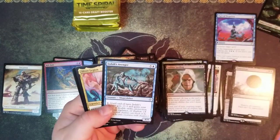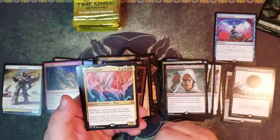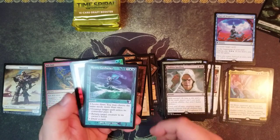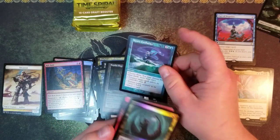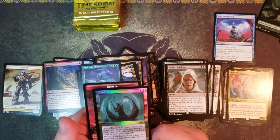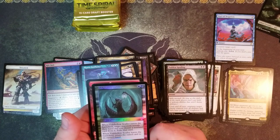Sliver Legion - oh my god, we got it! We got the Sliver Legion guys - nice, nice! Oh, there's something behind here too - Mystic Confluence! Oh hoo hoo hoo yeah, a foil timeshifted Tidehollow Sculler!